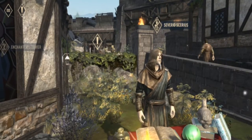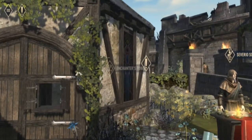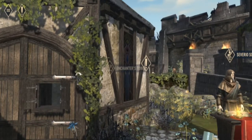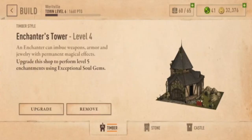So, enchantment week. We're going to talk about today getting your gear to legendary by using enchantments. Tempering is not the only way to do this. So, first, you need at least enchantment tower level 4.